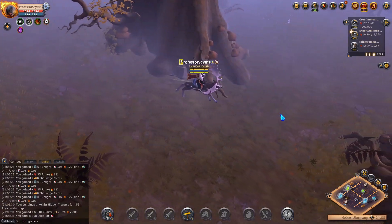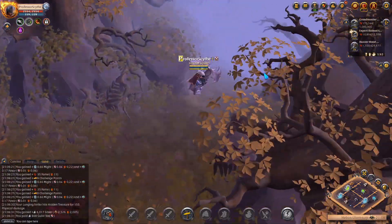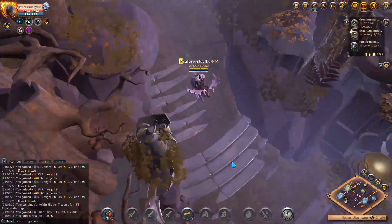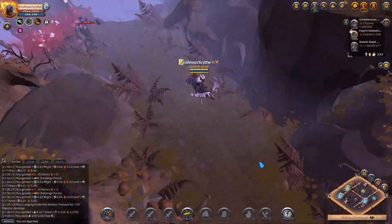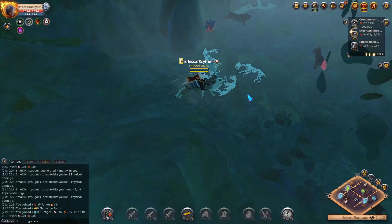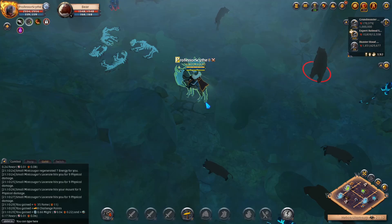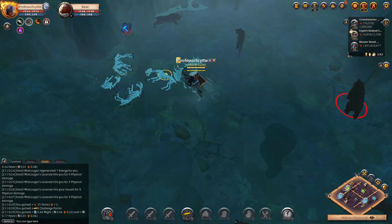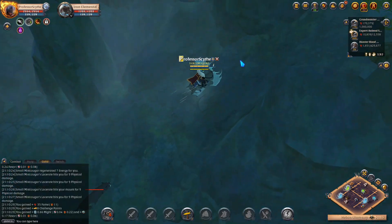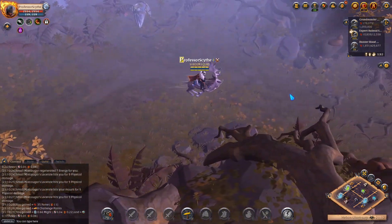We're going to check out this skinning node. Here we are at the skinning node. As you can see, we have some tier four skinning animals — some boars that are tier four — and then some tier five skinning animals as well as some tier five ore and some tier four ore. So this one appears to be a tier four/five skinning-ore node, even though it is predominantly skinning. Its secondary resource is ore.